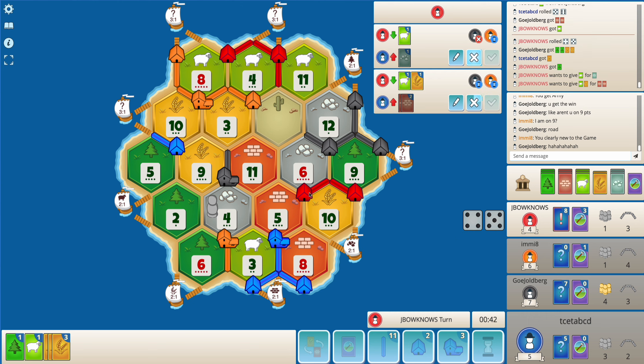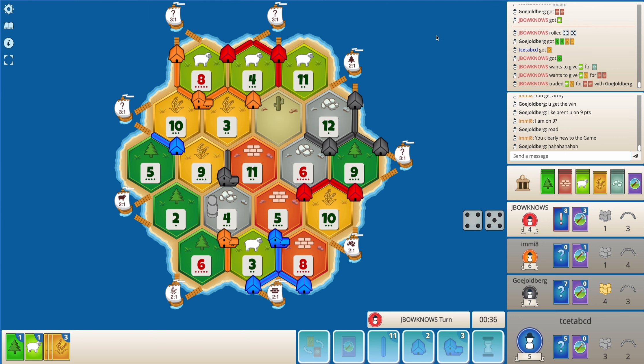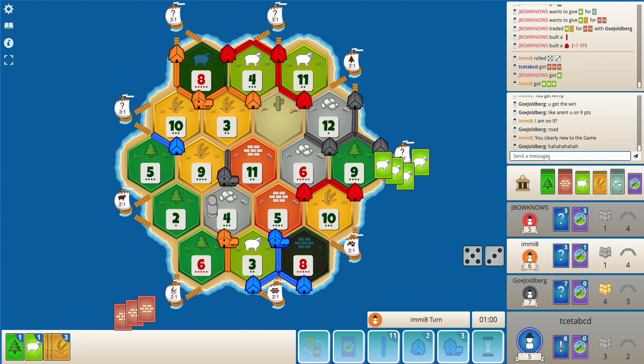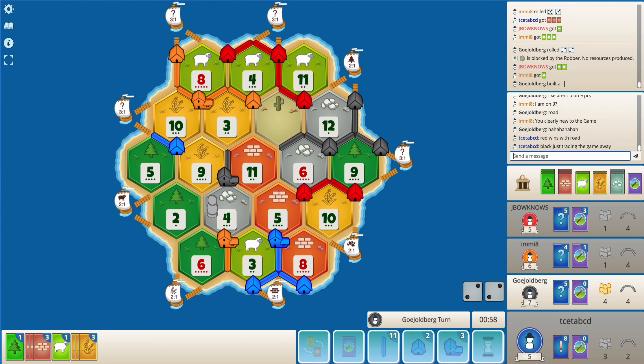Red should have focused on getting a city early on. Red is expecting to get this trade from black - black accepts it. Red might have a monopoly, but playing a monopoly on brick doesn't make a lot of sense. Red is actually just getting a road settlement, so red is now on eight points. Red does need to build an extra road so that red cannot secure the longest road and win the game.